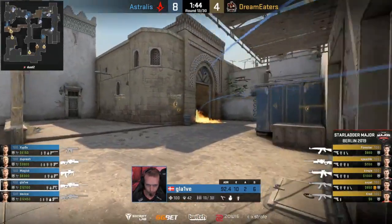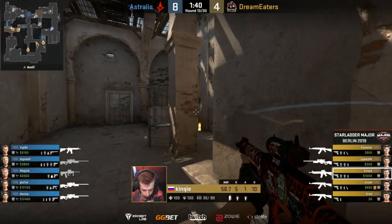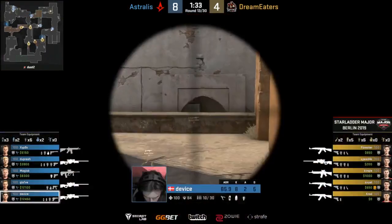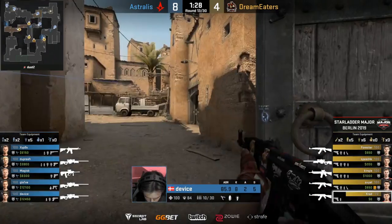There'll be no half buy between the full buys. Seven rounds in a row for Astralis on this CT side. Are we heading towards an 11-4? I start to wonder. I believe this third AWP was actually a mistake as well, but they're just going with it. Dupree obviously a very capable AWPer. It could work to their favor — we'll see how it plays out.